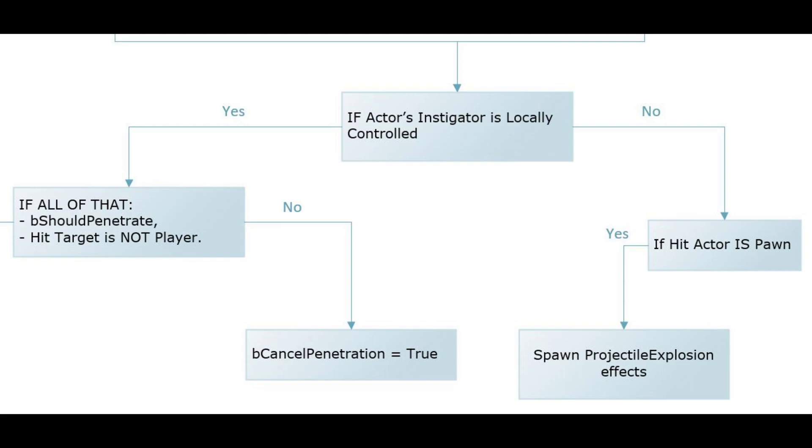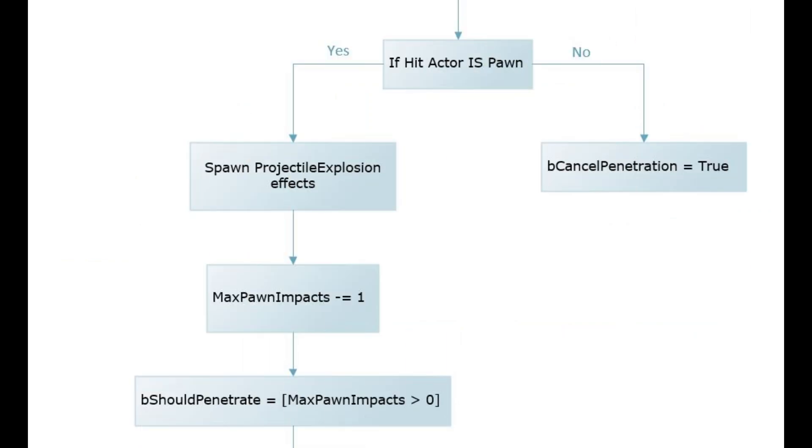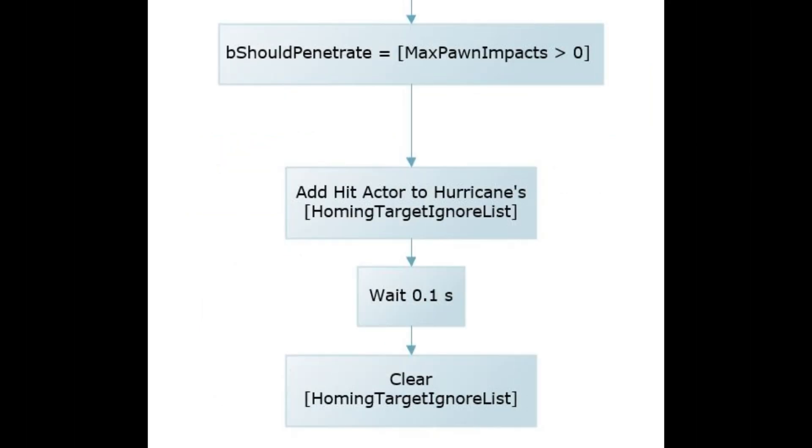If you are in control of that particular missile, then it again checks if it's allowed to penetrate, and again it checks if it wasn't a player that was hit. If the check fails, then it somehow cancels penetration, although I haven't really seen cancel penetration property ever become true. If the check succeeds, then it does a spawn check, and if yes, it generates explosion effects and reduces max spawn impacts by 1. Initially it is set to 5 in the file, so we figure that 'should penetrate' property becomes false on the 5th execution of this event — this event is allowed to execute upon hitting a creature only 5 times. It then stops tracking the hit creature for a tenth of a second, judging by that property name, though I'm not sure.